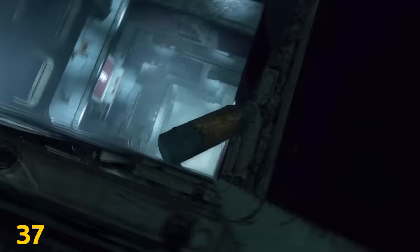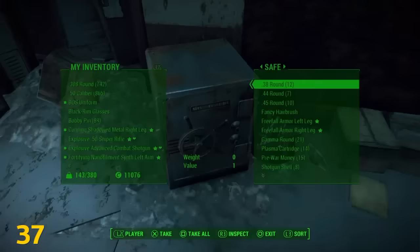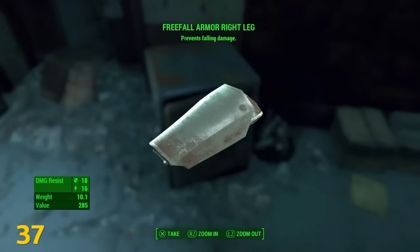Go to the Mass Fusion building, grab a bucket or a fire extinguisher, and start scaling the walls backwards all the way up to the top until you get into a little nook. Power armor will prevent fall damage, but the interface is clunky — the Freefall Armor (left leg and right leg) is much better and really useful for when you're building in high places.